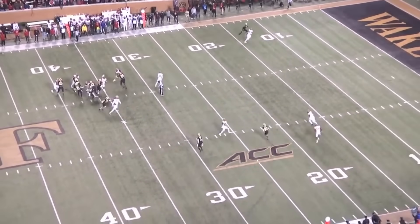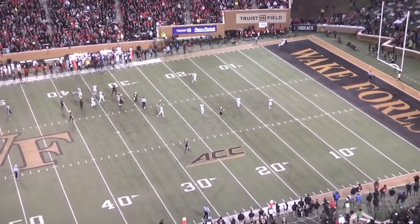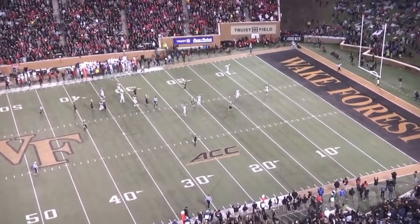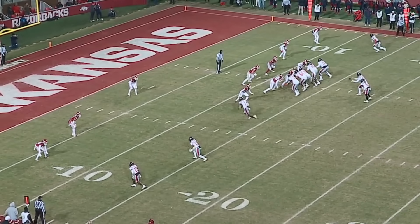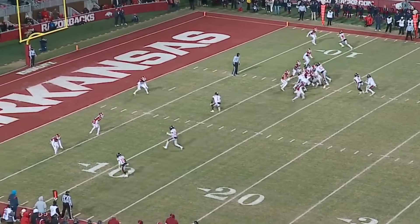Let's start by defining a standard RPO, or run-pass option. Essentially, these are plays that isolate a defender who has both run and pass responsibility — often a linebacker or safety. You then make him choose one. If he collapses towards his run gap, it opens up the pass. And if he stays back, it gives an open gap for the running back to run through.